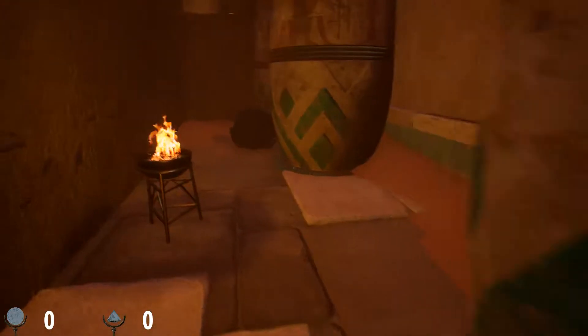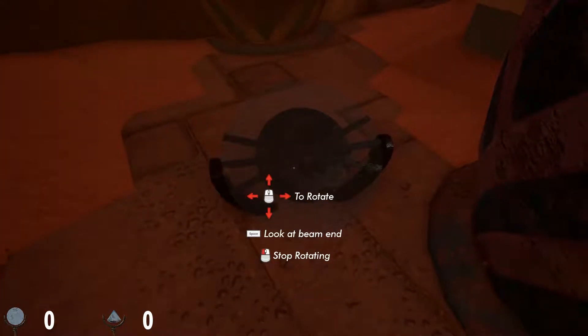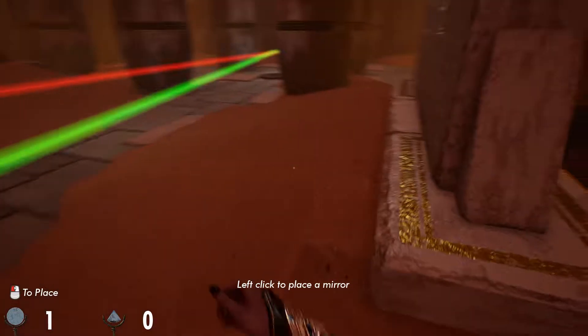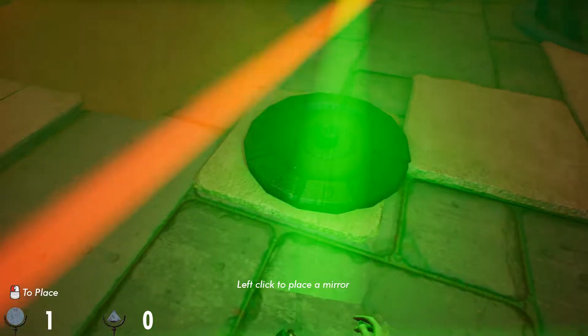They don't get that light breaks down into red, green, and blue — not red, blue, and yellow. Totally normal thing to miss out on. So of course, a red light and a green light make a yellow light.